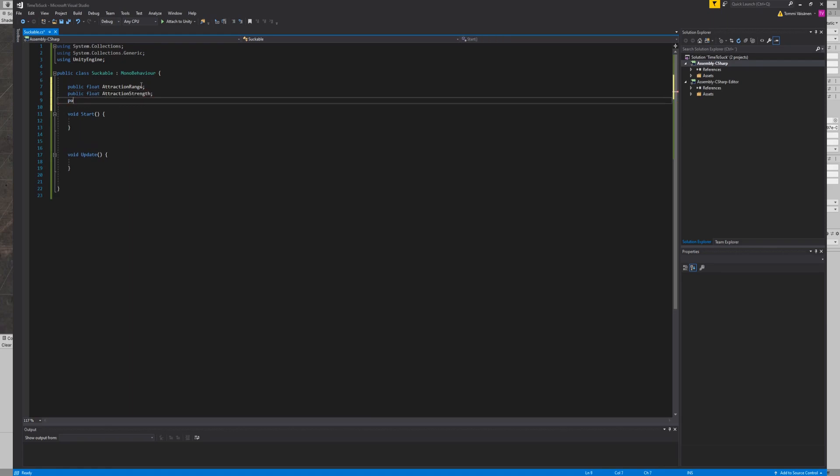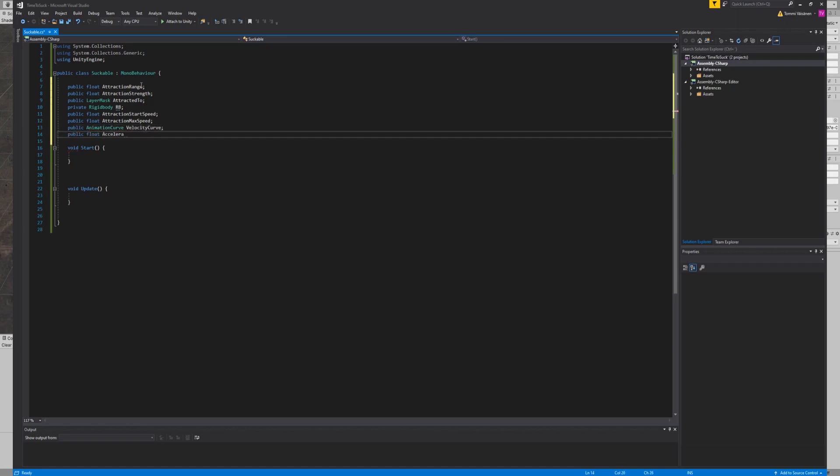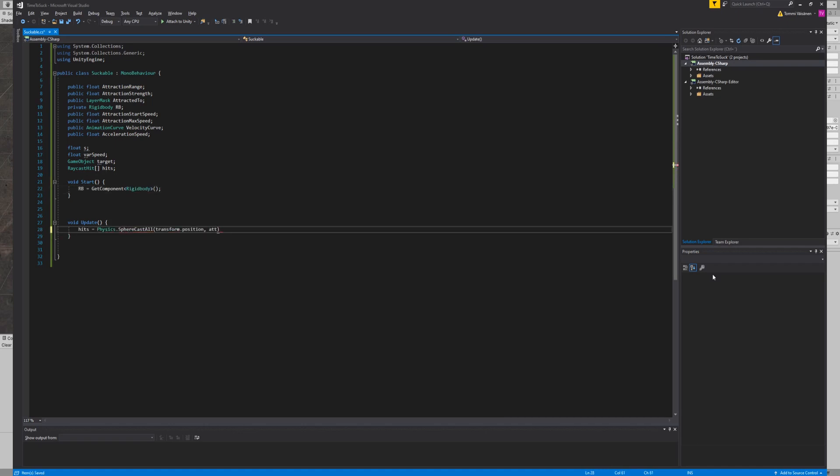Then create a script and add these parameters and get that rigid body at the start. Next we're gonna cast some sphere cast magic to find that sucker.